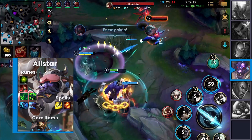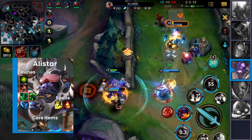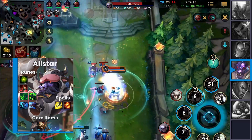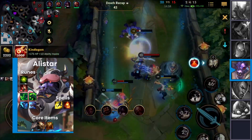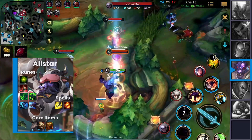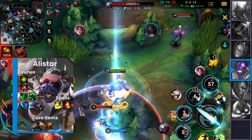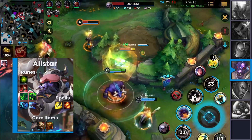All Alistar needs for a dive are a few allies to help dish out damage, otherwise the tower will claim his life. Things get really funny once Alistar gets Sunfire Aegis. Since the champion loves staying inside the entire enemy team, he gets great value from that item — especially once it's fully stacked and his auto attacks apply the extra damage-over-time effect. Try it out and let me know how it went.